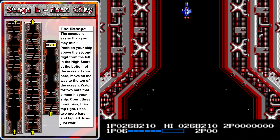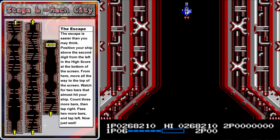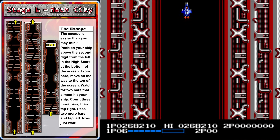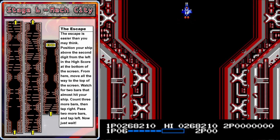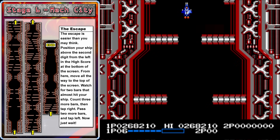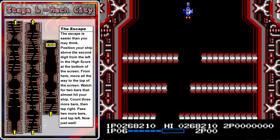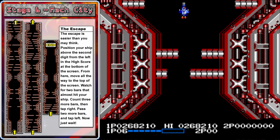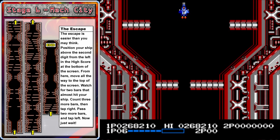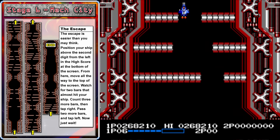This part's called the escape. Position yourself all the way at the top of the screen right above the two in the high score. When you see two walls appear uncomfortably close to your ship, count three more and then tap to the right. Count two more walls then tap left. And from here, just stay in this exact same position — you can put the controller down. You've won!